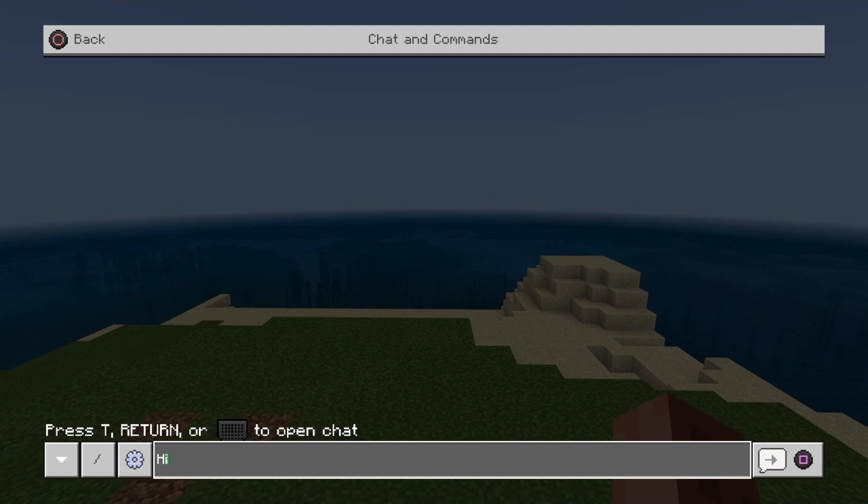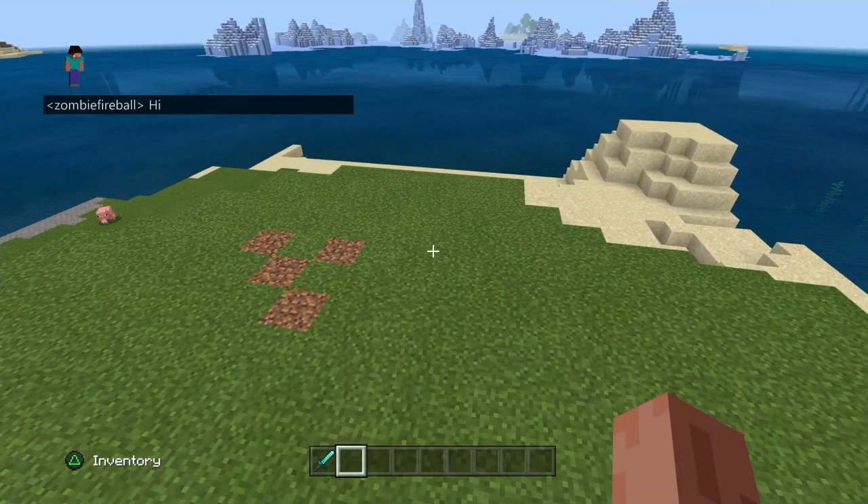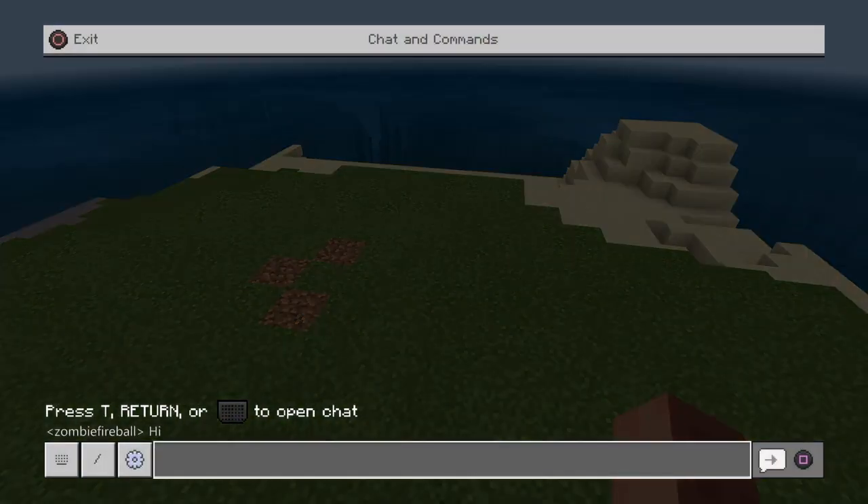If you just type something like 'hi' and then hit enter — that's R2 on PlayStation — and then square, if any players were in your world, they will see that.